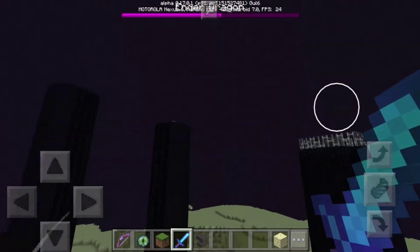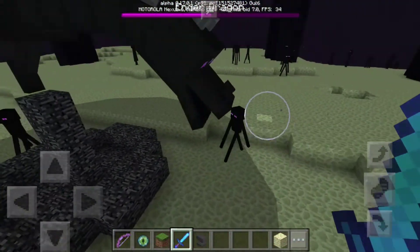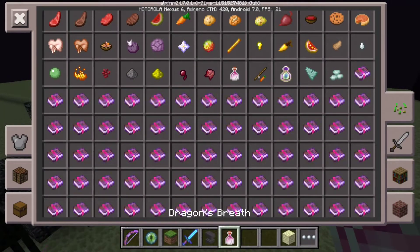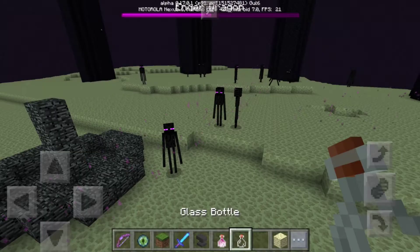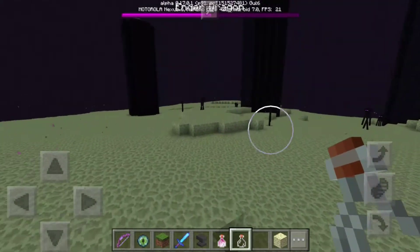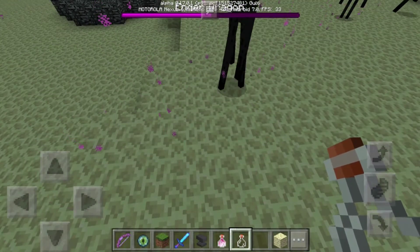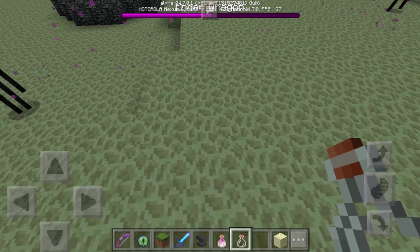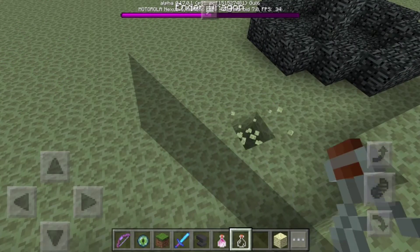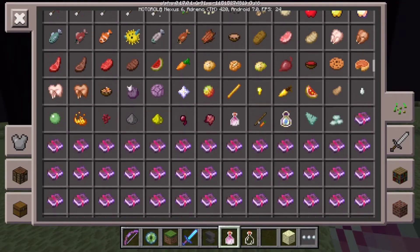In survival mode, the Ender Dragon will shoot dragon's breath, which is purple. It's just like a purple cloud - do not step in it. What you do is get a glass bottle and tap on the purple things. It almost looks like the Enderman particles in the air. It's a big cloud, and if you step in it it does damage to you. If you stay in it and can't get out in time, you'll get killed because it's a pretty big cloud. Just tap on it with a glass bottle and you'll get dragon's breath.